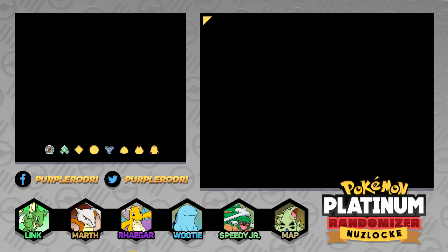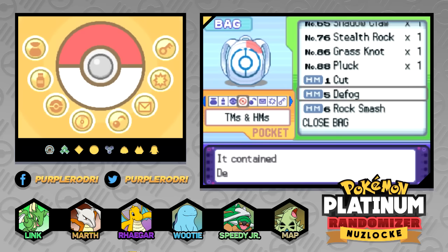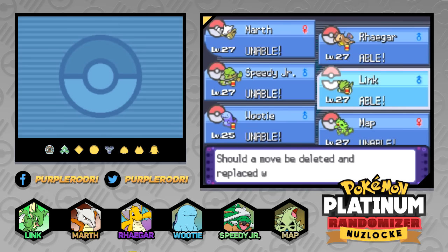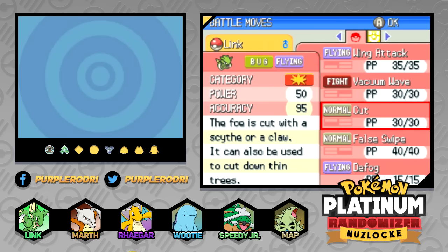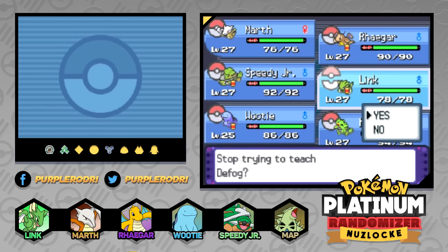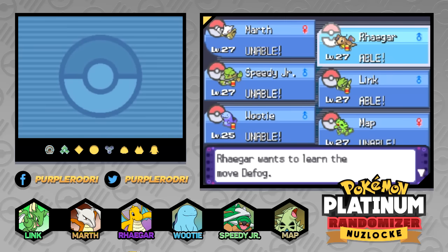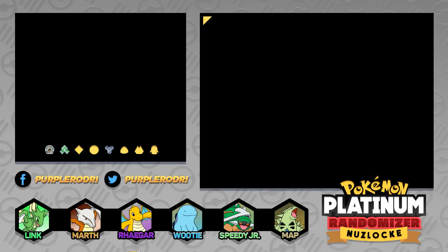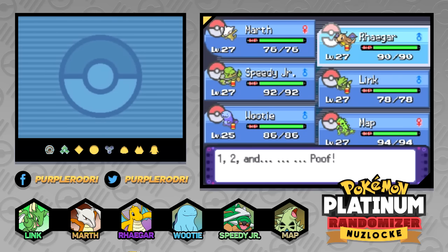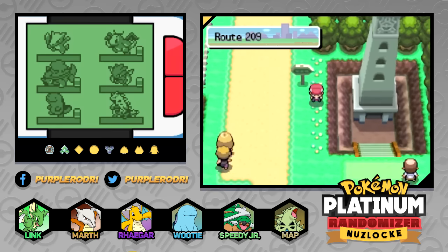We have a really strong team — they're all about level 27 right now, except Woody who's a little bit lower. I went ahead and gave Woody the XP Share. Let me go ahead and teach Defog to one of our Pokemon. Link already has Cut, so I could put Defog on Link, but honestly nothing I really want to get rid of there. I think Rhaegar was the only other Pokemon that could learn it, so we'll teach it to Rhaegar. We'll forget Twister — Twister is a decent move, but we do need Defog right now. We can go to the move deleter later and forget this whole Defog thing ever happened.